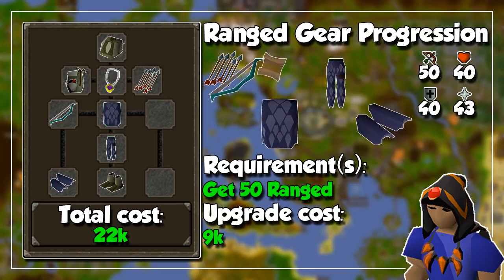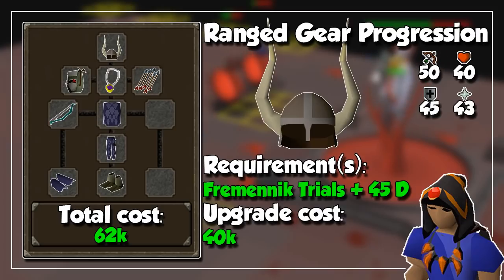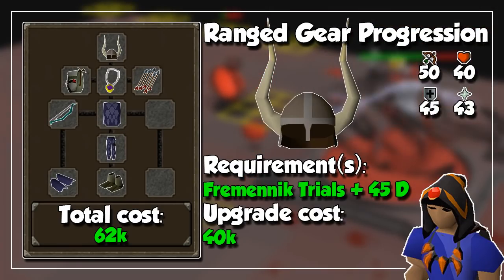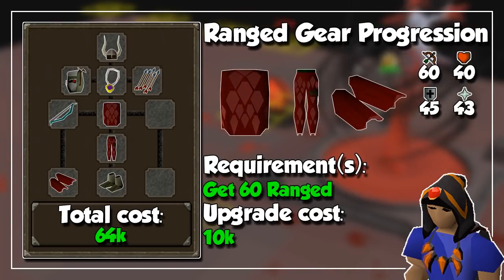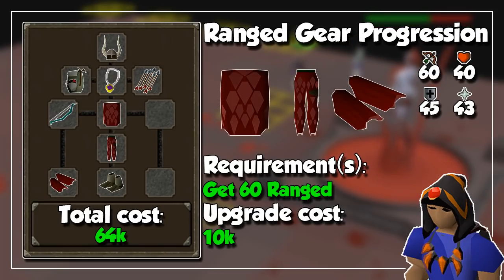Now that we are level 50 ranged, you can go to the Grand Exchange and upgrade your green dragon hide into blue dragon hide, and most importantly buy a magic shortbow with rune arrows. You could potentially buy a magic shortbow scroll for 200k to empower your weapon, but it's not really worth it since you won't be using it for long and you will get levels quickly. If you don't have the Fremennik Trials done at this point, do it and get level 45 defense to unlock the archer helm and upgrade that snakeskin bandana. Continue aiming for level 60 ranged and upgrade that blue dragon hide into red dragon hide for even better DPS and defensive stats.